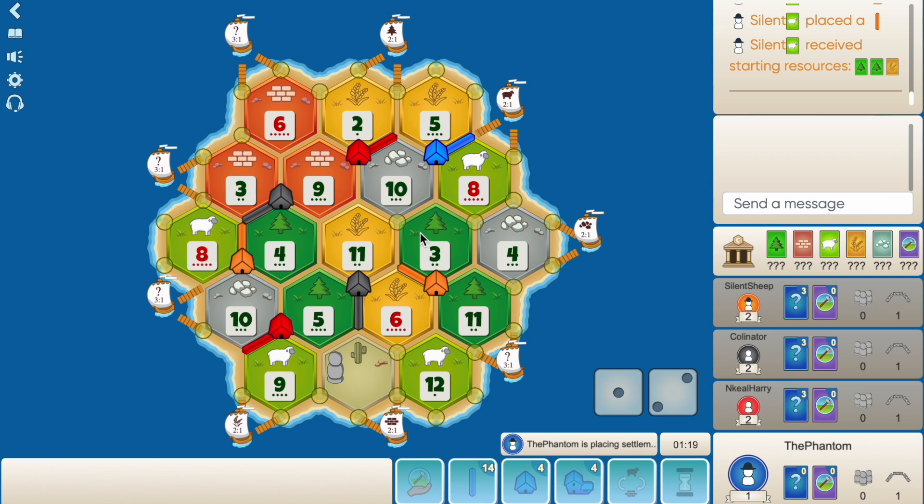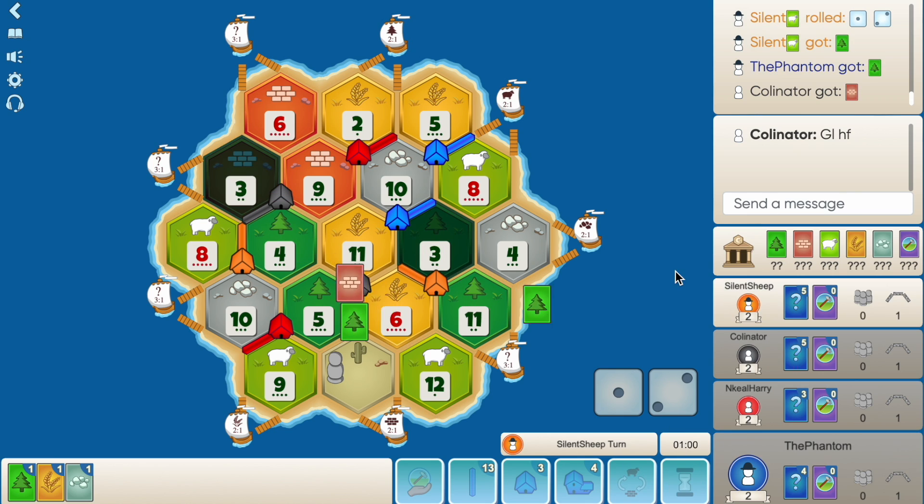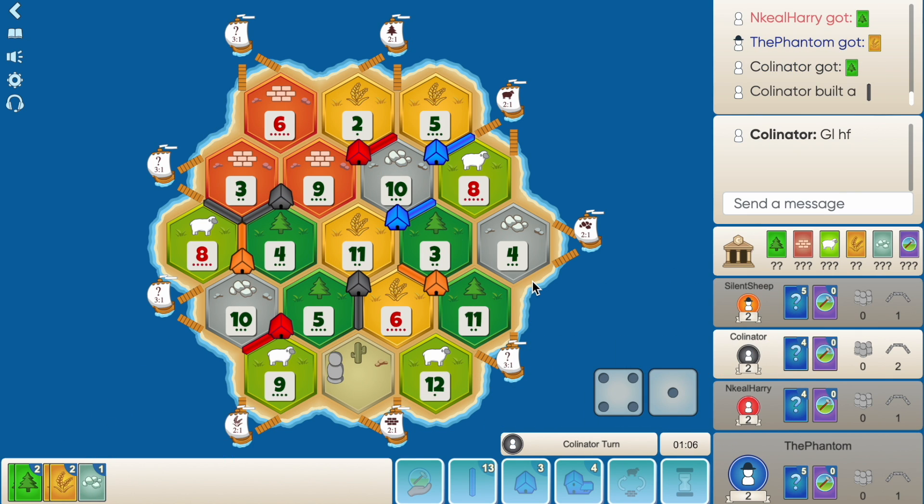He builds left - he thinks I'm gonna take the 8-3-4. I think I should take the 10-11-3 and try to get to the sheep port. But then the problem is I want to get on the sheep port straight away. The port is really important though. If I start on the 10-3-11 and build there, it's gonna take me so long to settle without the brick. I'll just have to rely on year of plenty or road building nights to get that brick. I do just take this spot and cut him off.